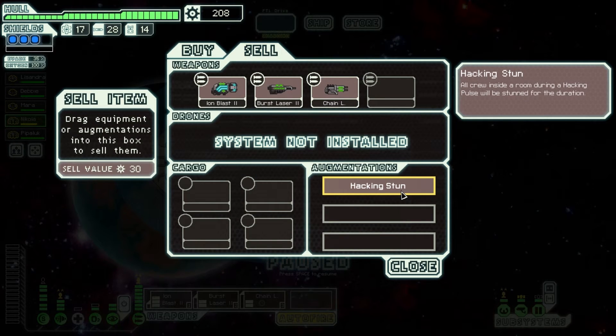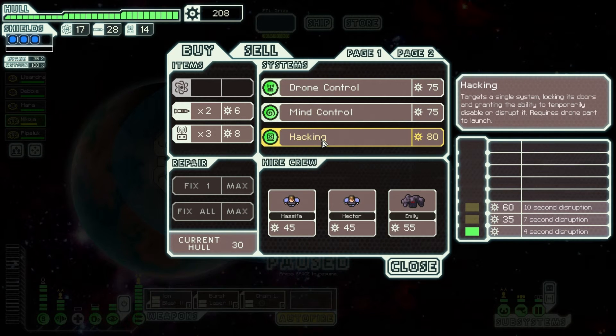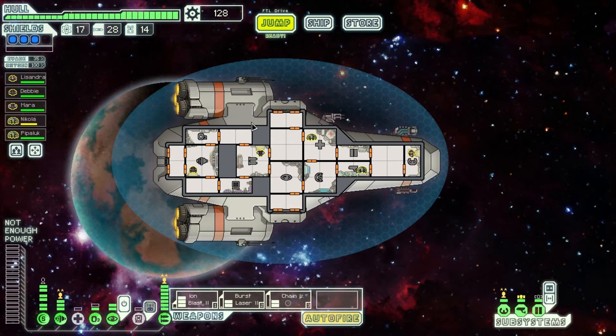What does this do? A crew inside a room during a hacking pulse will be stunned for the duration. So that's actually really good. Why don't we buy ourselves hacking then? And we're gonna concentrate on powering things down and doing lots of good work when we're there.